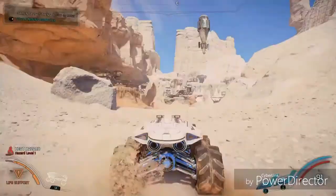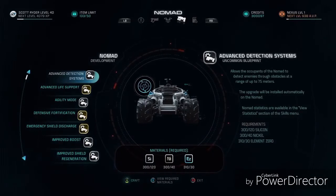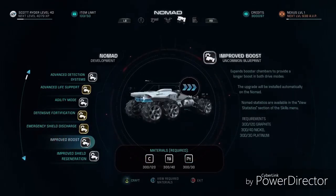Our all-terrain rover, the Nomad, is key to quickly covering the expansive landscapes throughout Andromeda. You can also enhance the Nomad with a series of functional upgrades designed to give you better turbo boost, higher jumps, better handling, and more.